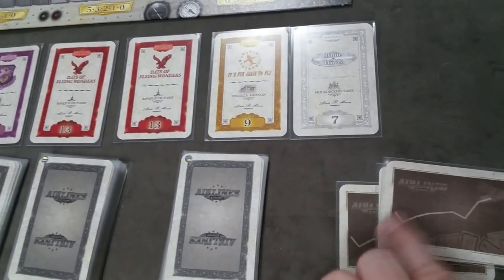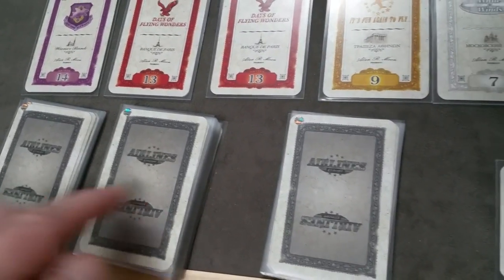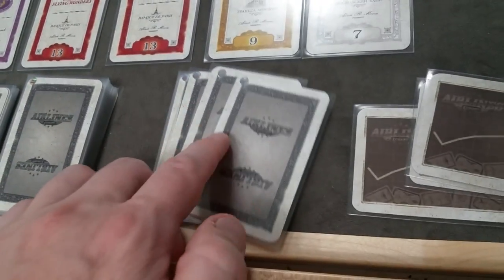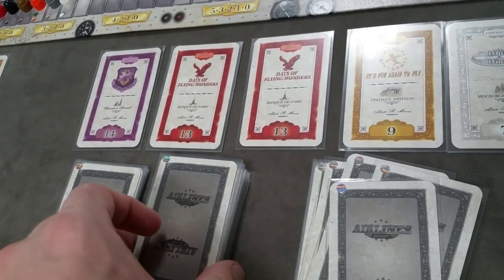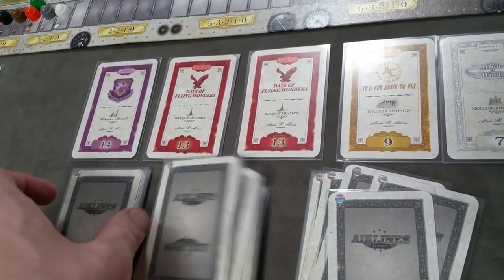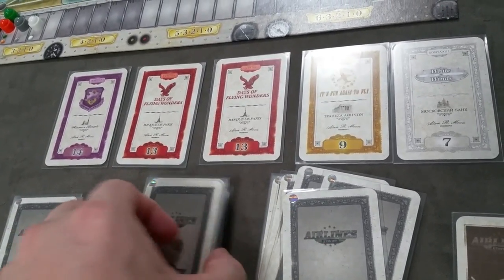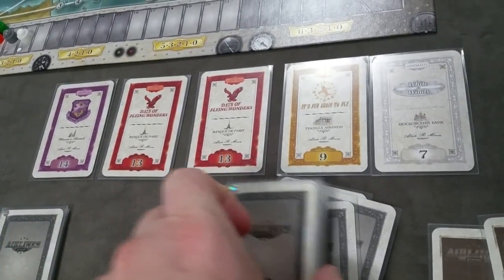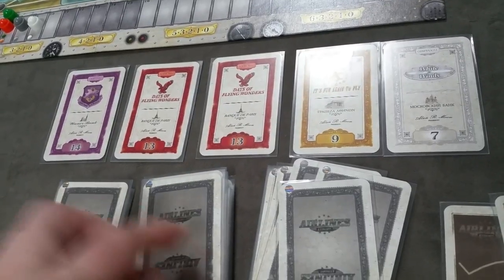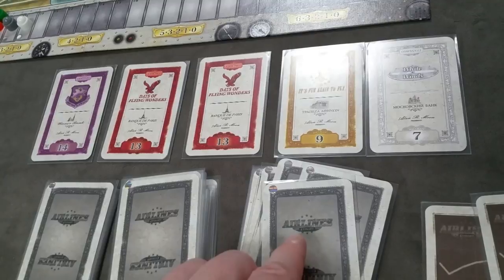The last thing to do before starting is seed the scoring cards into the deck. Break your deck into three stacks: first a stack of ten cards, then three-quarters of the remaining deck, and one quarter of the remaining deck. Shuffle one scoring card into the ten-card stack, shuffle another into the middle of the three-quarter deck and place one on top of it, then place the quarter-deck on top. This means a scoring card will appear roughly after the first set of cards, one in the middle, and the final scoring card somewhere in the last ten cards of the deck.